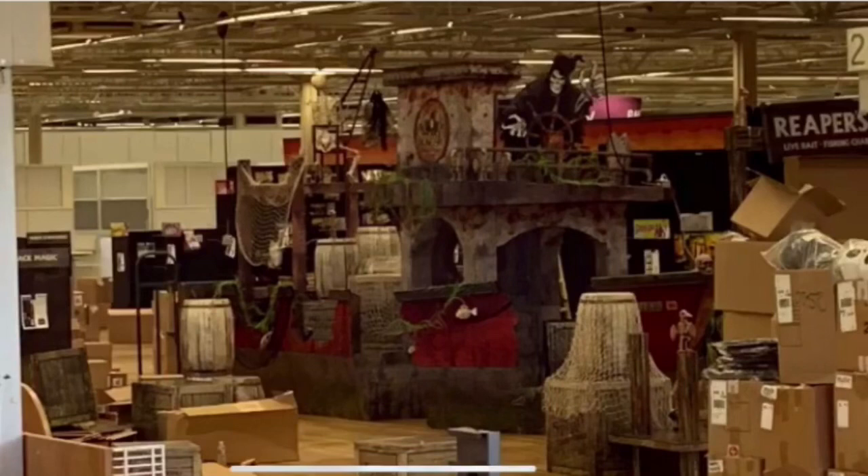This is our first theme, our front theme, and it is a ship like we all predicted. It's got seaweed and it looks pretty wrecked. It's not a walkthrough, I don't believe, but it looks as if you can kind of walk through the halfway of it — just kind of like how you could walk under the water tower in Spirit Acres Farms.